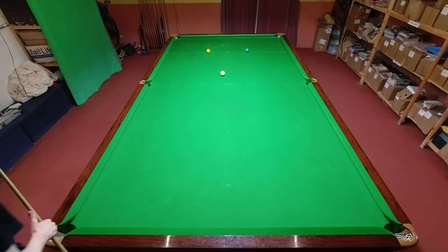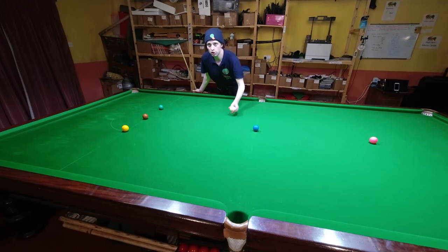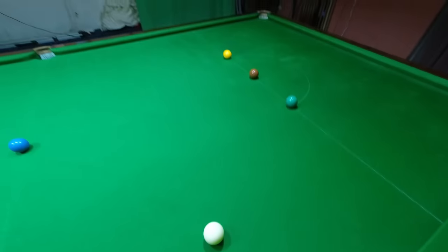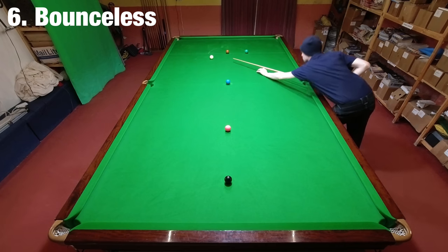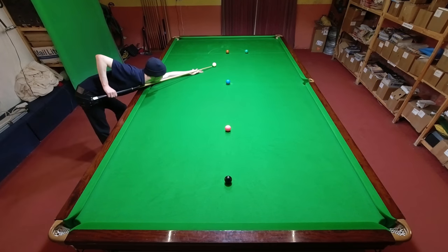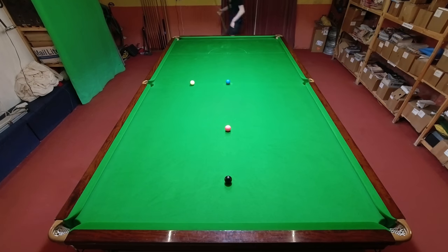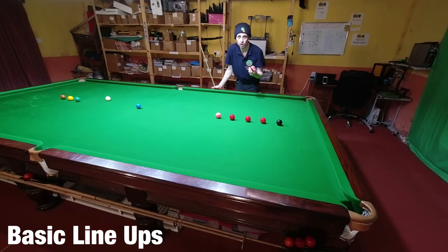For the advanced challenge we're back to the ordinary color clearance, but this time you're not allowed to hit a cushion with the cue ball at any stage. You wouldn't think this would make it too much harder, because on a normal color clearance the cue ball only hits the cushion once or twice. But for some reason it makes it incredibly challenging if you're not allowed to hit it at all — I almost got it wrong but recovered.